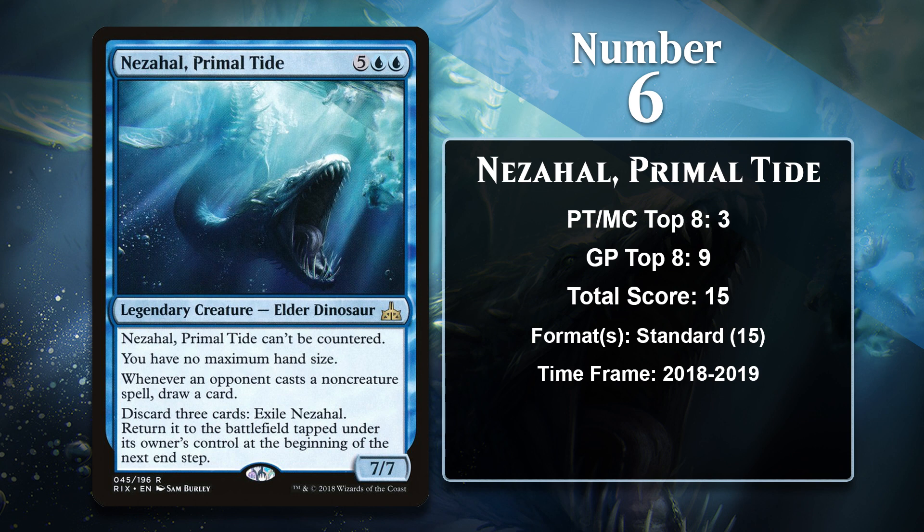At number 6, it is Nezahal, the blue Elder Dinosaur from Rivals of Ixalan. Nezahal has all the traits you want for a control deck win condition, especially against other control decks. He's huge, he can generate card advantage for you, he's uncounterable, and he can protect himself with that flicker effect. Discarding three cards is kind of a steep cost, but the fact that Nezahal draws you cards every time your opponent plays a non-creature spell means you'll probably have some extra cards to discard anyway, making it very hard for your opponent to ever come out ahead. Nezahal was primarily a sideboard card in Standard, one which could be brought in during control deck matches against the mirror, as being uncounterable and difficult to kill is bad news for control decks.